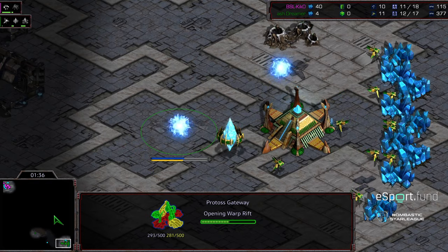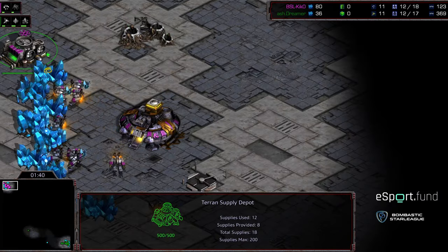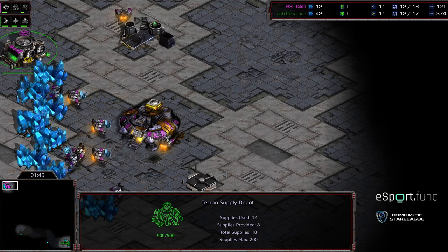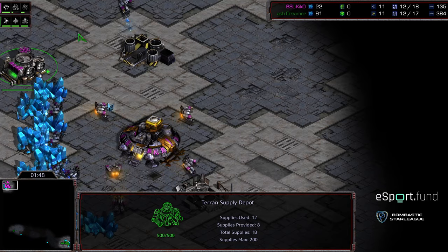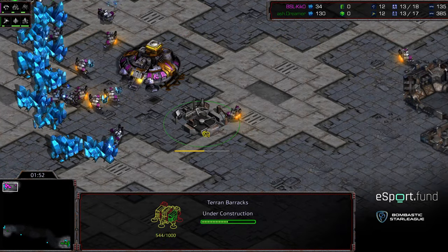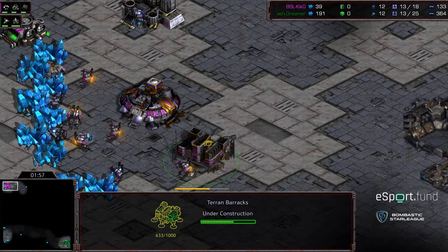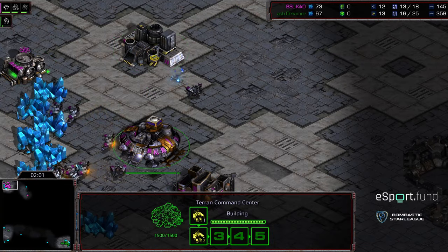Second pylon in base, by the way, after a gateway opener. Dreamer moving out that probe to the bottom left. I don't like this play of putting this supply depot in the upper left-hand corner. I think the logic is to prevent probes from being able to sneak back and use this as a back lane. But I'd like to hear Kiko's thoughts on it otherwise. I think this is detrimental, potentially.